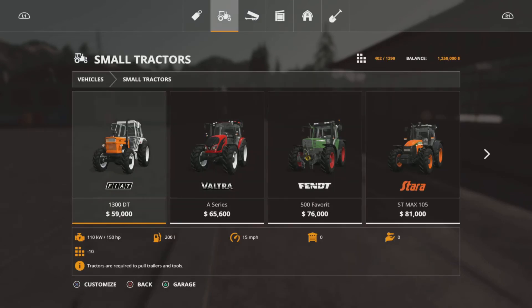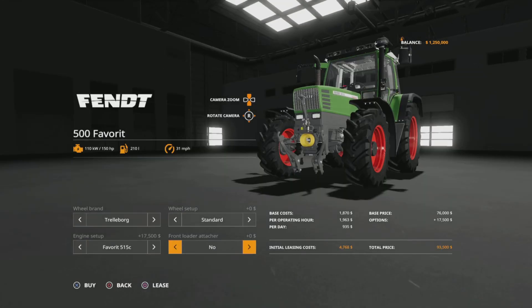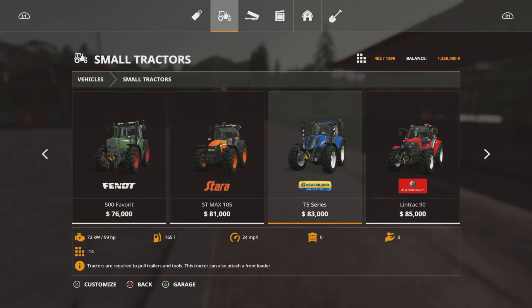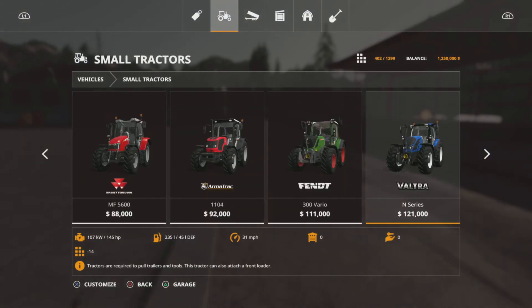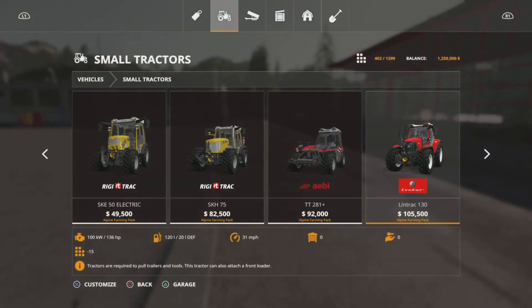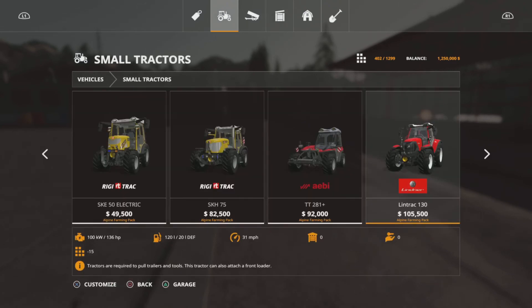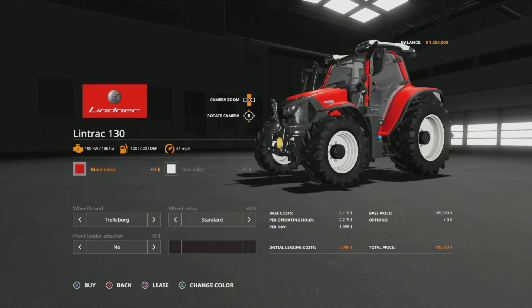Small tractors - I don't really care for them a lot. Obviously the Fiat's one of those, but I'm more of a medium to large guy. If I'm going to do anything with small tractors I usually start with the Fendt - it starts at 115 and goes up to 150 horsepower, plus it's got a front loader attachment, so I really like that one. The Lindner Lintrac is pretty nice too - it's 136 horsepower so for a small one it's actually really nice, and you get some options to change a few colors.